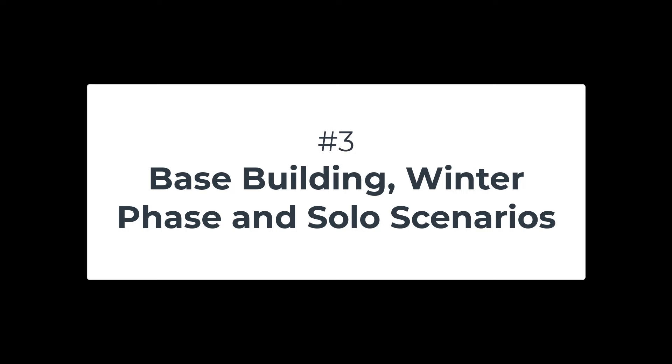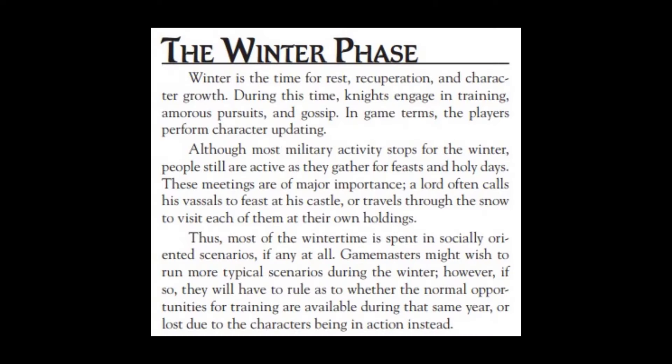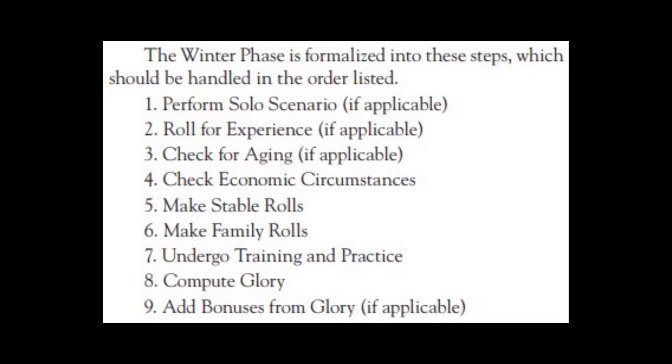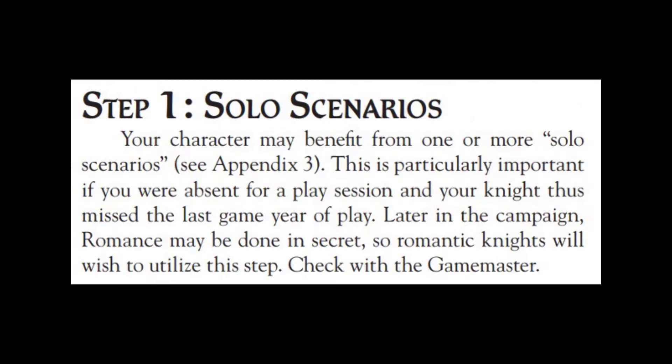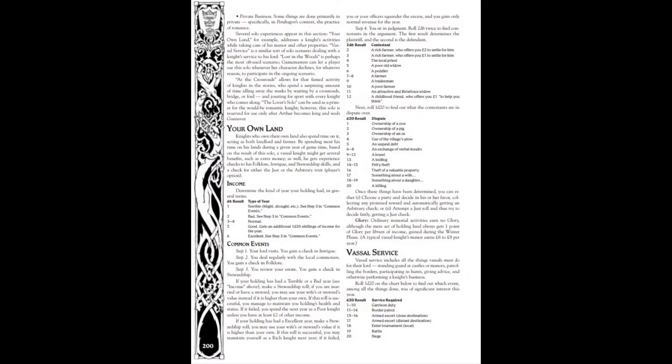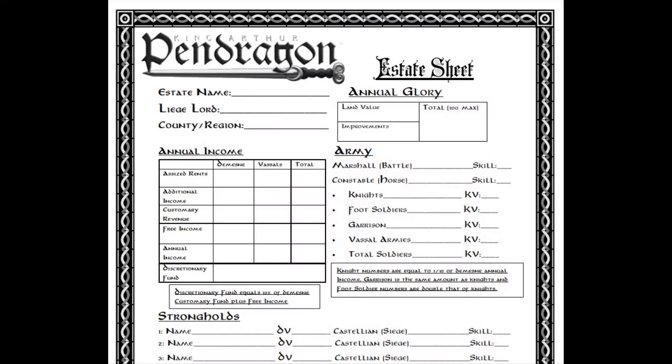Number 3: Base building, winter phase, and solo scenarios. Pendragon is set up for episodic play in a really strong way. If you're playing a campaign, you play what's called a winter phase, which allows you to see what events happen within your estate while you are away, update your economics, and make upgrades to your estate — it's essentially a base building phase. Included is a great thing called the solo session: if a player can't make it to a session, they can come back the following week, quickly roll up a solo scenario, and create a quick story about why their character was gone. No matter how many sessions you miss, your base will always be available to continue updating. Pendragon is set up really well for players who can't always make a session.